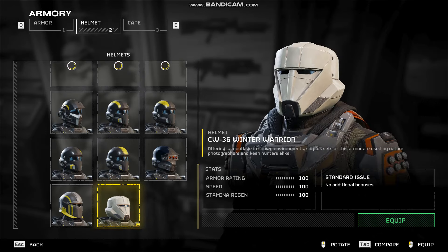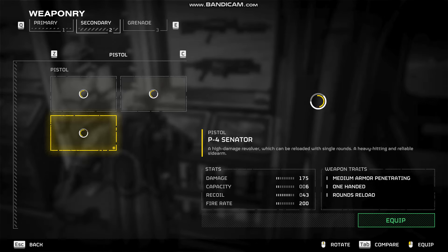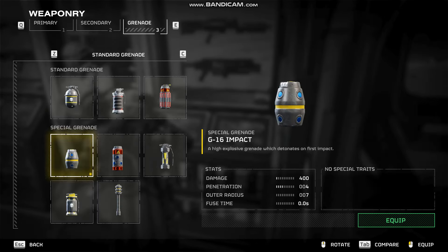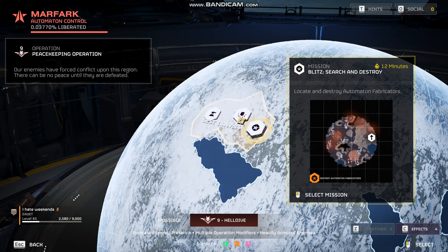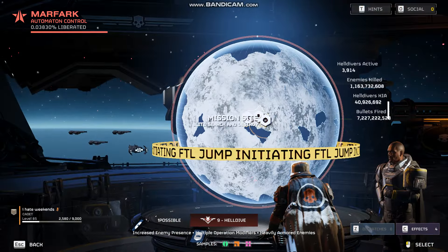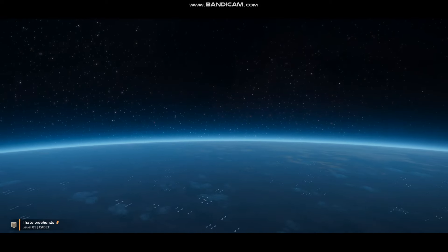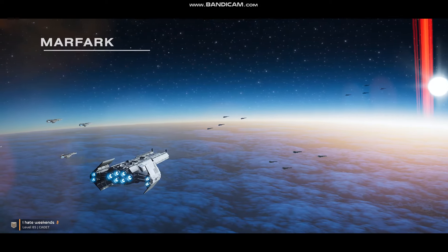For the helmet I've got this white one. For the weapon loadout I've got the plasmon scorcher and the senator, and also the impact grenade. I want to do this mission where you locate and destroy automaton fabricators. The main reason for that is because the spear can lock onto those from quite a long distance away, so we're going to test that out and see how easy it is using this loadout.